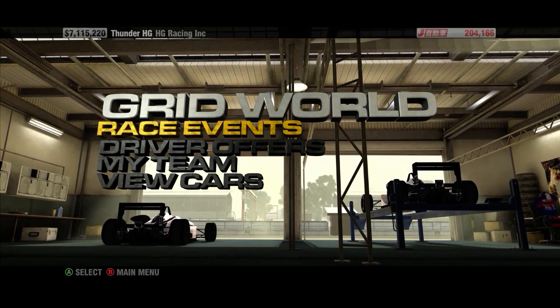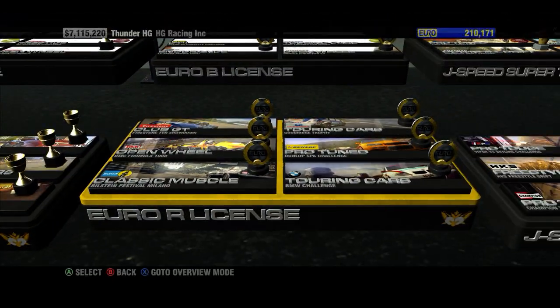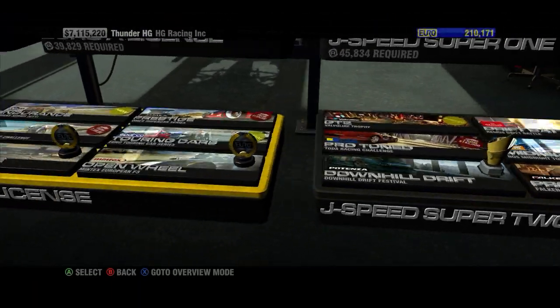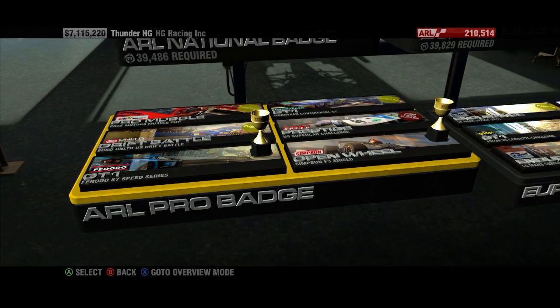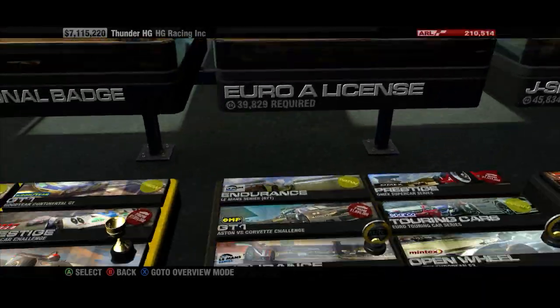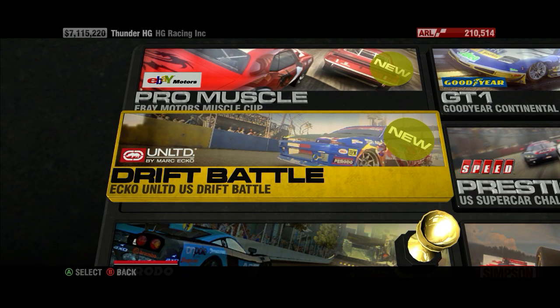Welcome to some more Race Driver Grid Part 16. In this part we are going to be continuing where we left off. We're going to head over to the US side now that we got the first row of each division's second badge basically done. So let's go focus on the next row, starting with the Unlimited by Mark Echo Drift Battle.